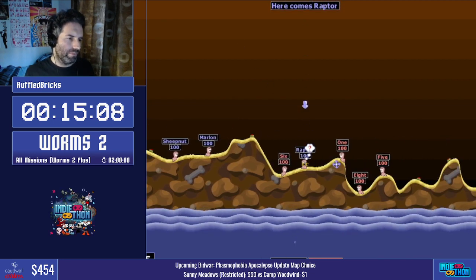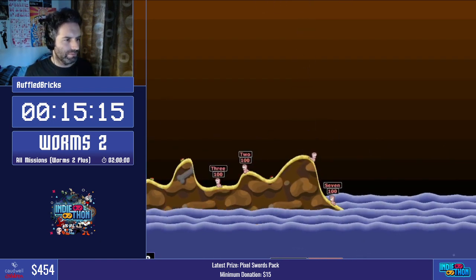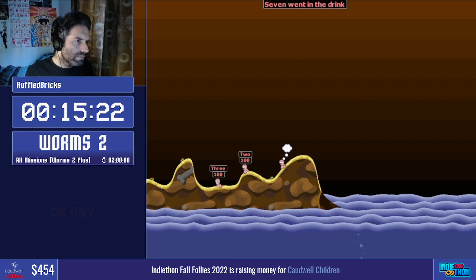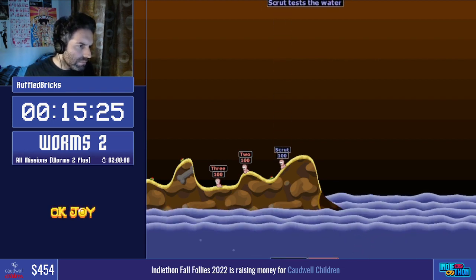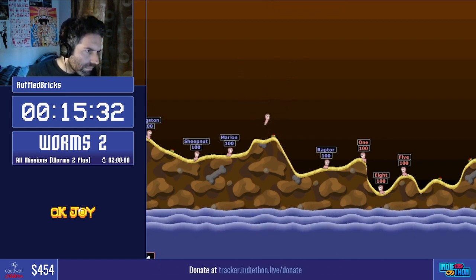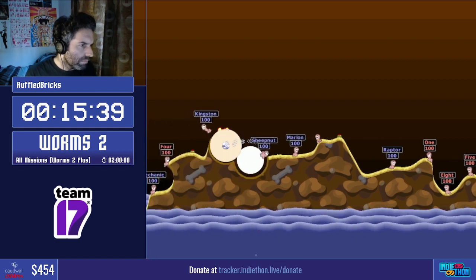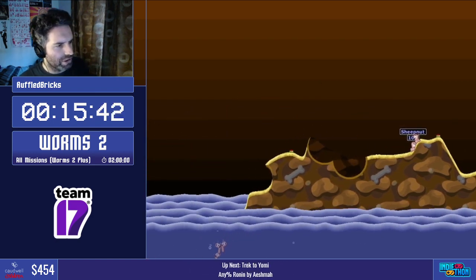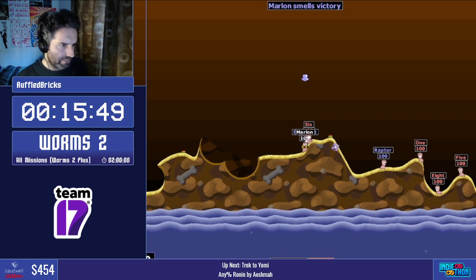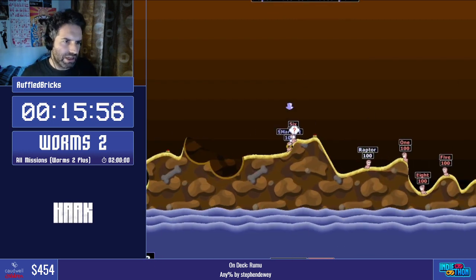This level is one of the pivotal ones to routing the entire game — so many discoveries were made on this level. The aforementioned dud mine manips and so on all came from this level. We call these low island maps, and they tend to be pretty difficult to get all the worms dead and knocked into the water. There's the dud! We're now going to set up some of these worms based off of that dud. We shot the two on the left into the water, and we've moved Sheepnut and Marlon right next to Worm 6 — that's the first piece of the puzzle.